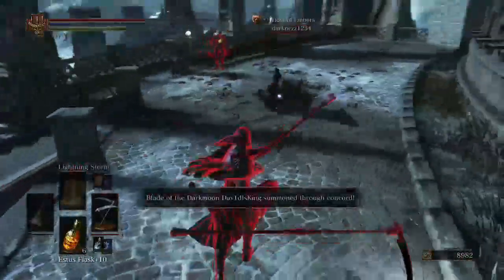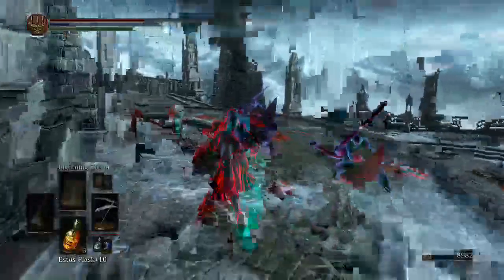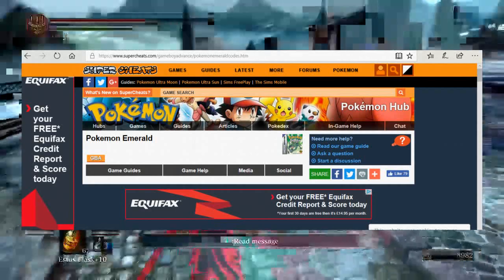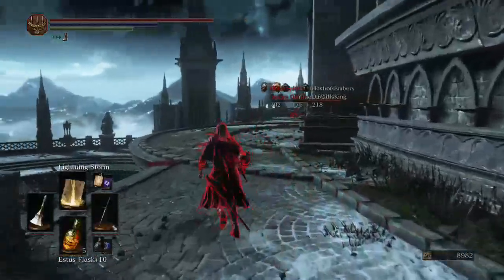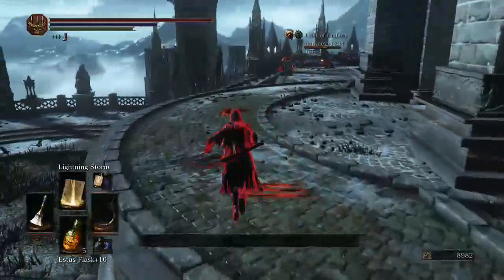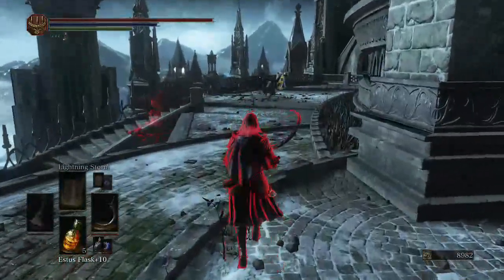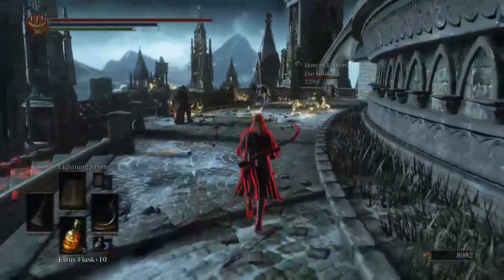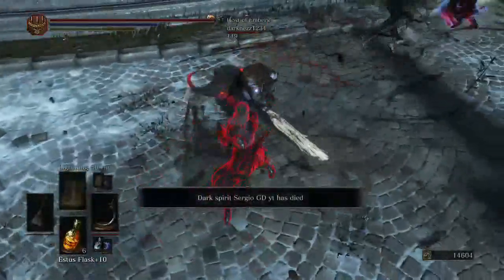To get certain Pokémon such as Darkrai — Pokémon that are only obtained through events — you have to get a code from the website in the description below, which activates the event in the game to allow you to go and capture it. That way it is legit because you caught it in the event. Just make sure that you get the right code for the right game version — EU, US, or Japanese.